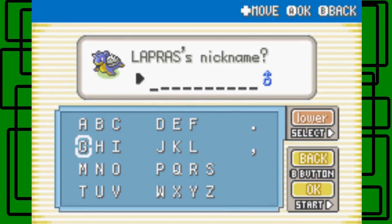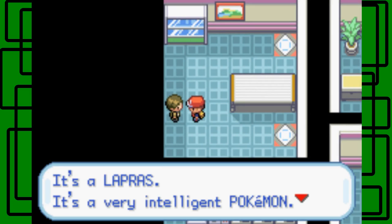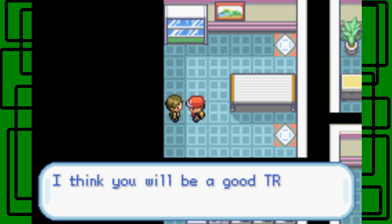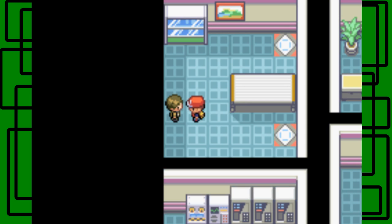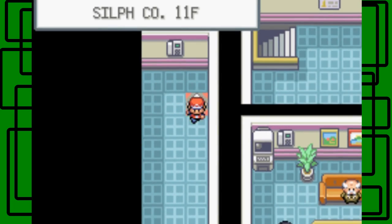Too bad I won't be using it on my team though — I already have my water type. But thanks for the Lapras, I appreciate it. Let's name this Lapras 'Lapis' — like the thing you find in Minecraft or something. Let's transfer it to the PC. We're now on the 11th floor with Silph Co. still to take on.